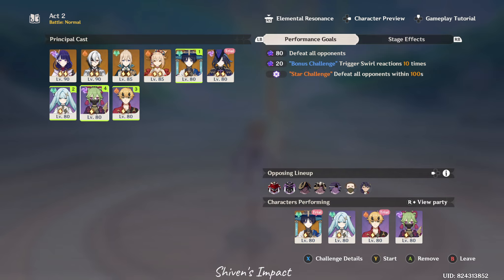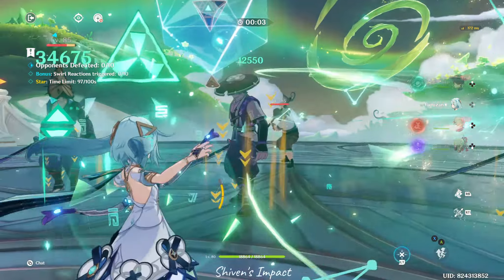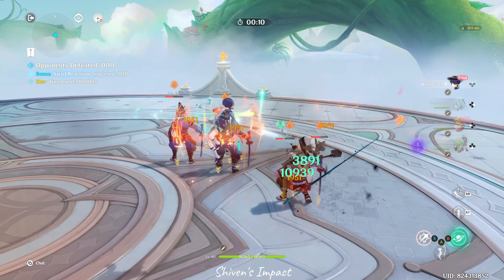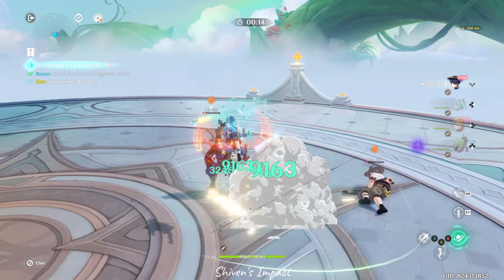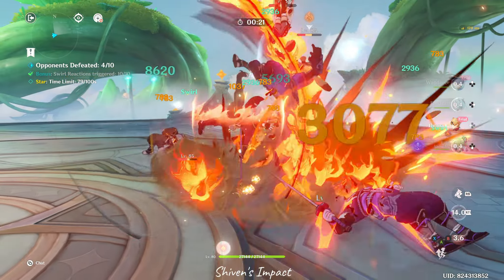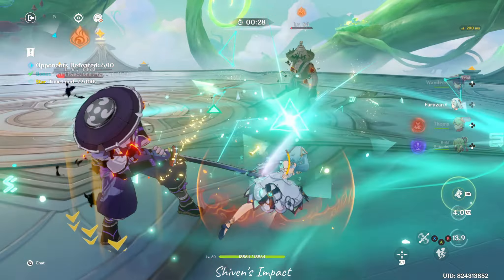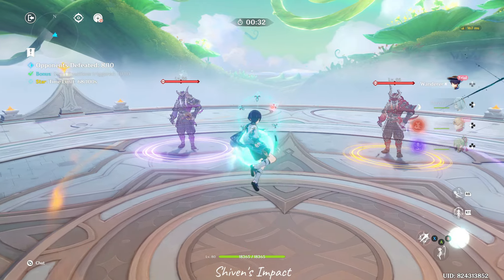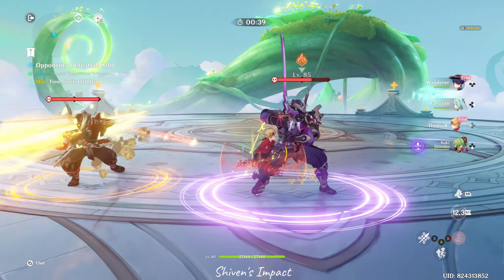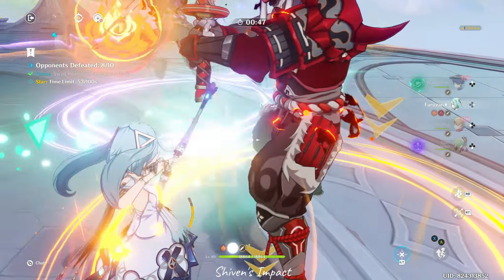I'm just going to use the same team I used for Act 1, because it just works, and I'm not going to use them again. Farazan only works with Wanderer, because he's an Anemo DPS. The other Anemo characters I have are Kazuha — who's a buffer — Shanyun, who's a semi-DPS but a healer as well, and Jean. Farazan is pretty much useless without Wanderer. Thoma I'm using here because I don't think I'll need him later — I know I'm going to get Dia, and Dia is much more comfortable for me to play.